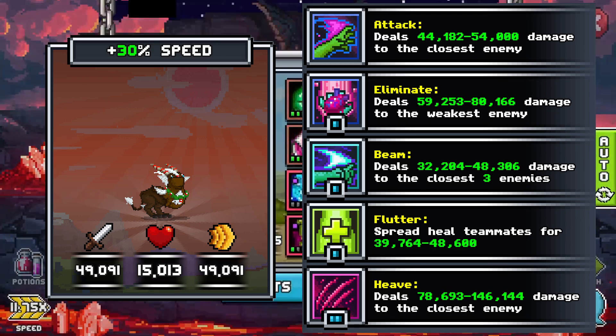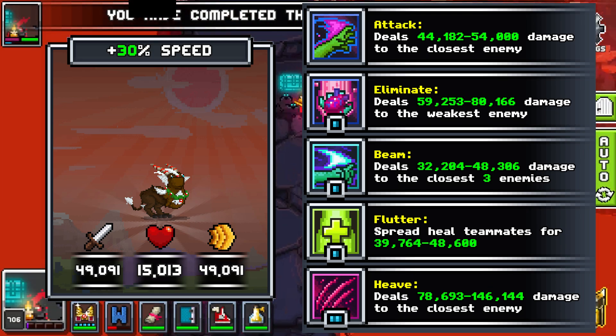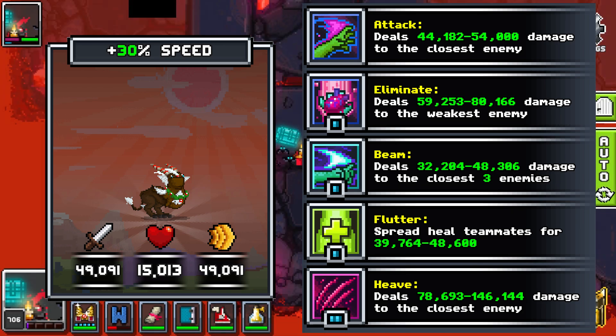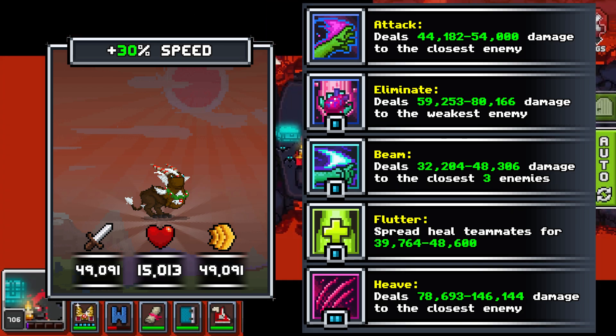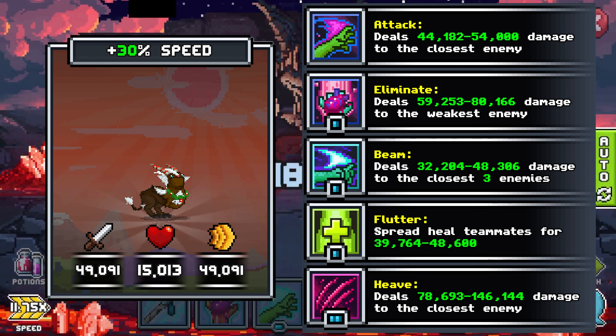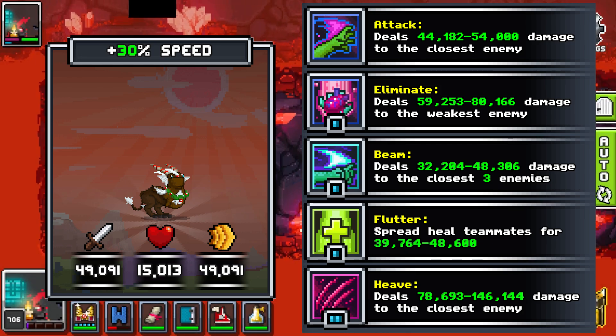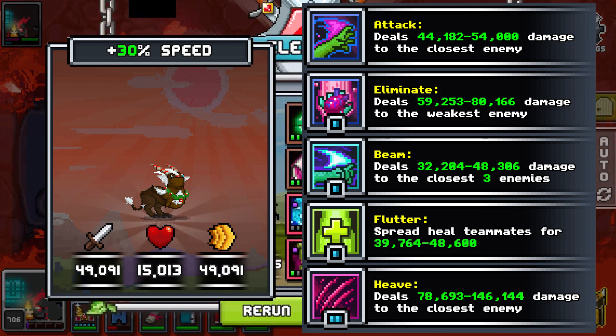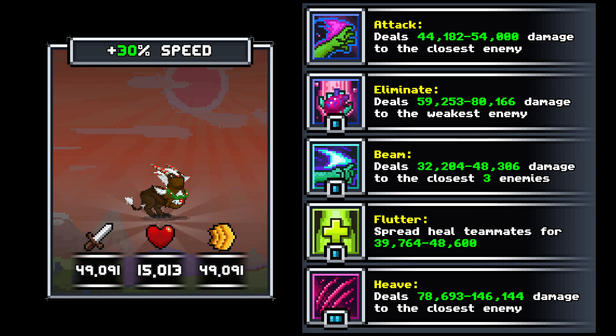The next familiar is Rudolphin — 30% speed, and a stat spread of 41 13 41 means they have the same problem as Ginger Mic in that they just can't really get hit. They do have attack closest 3 at 1 SP and a spread heal also at 1 SP. But they take 5 Driffins to make — this is super expensive for no real reason. 5 raid familiars? Only fuse Rudolphin if you happen to have spares.